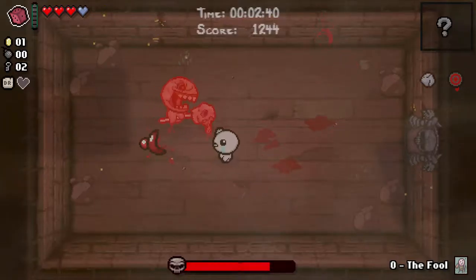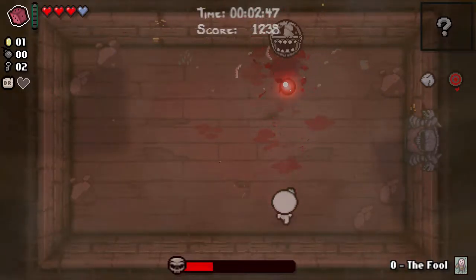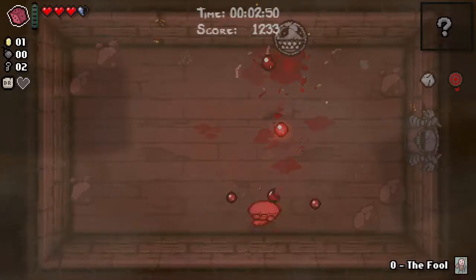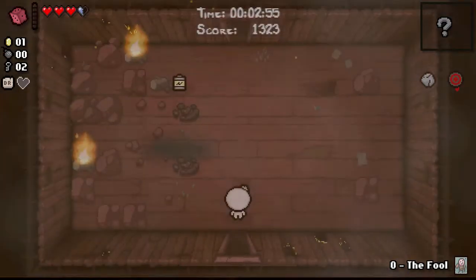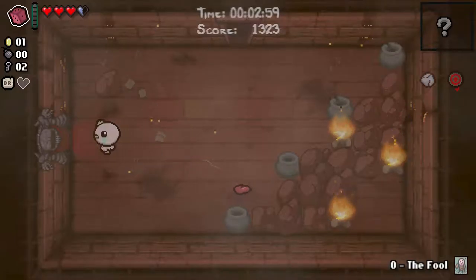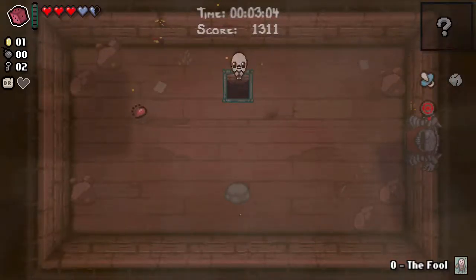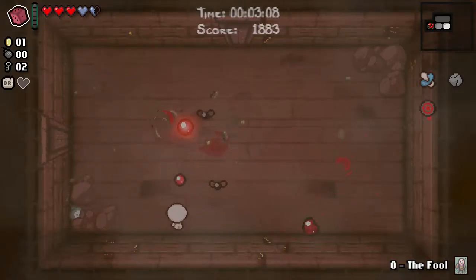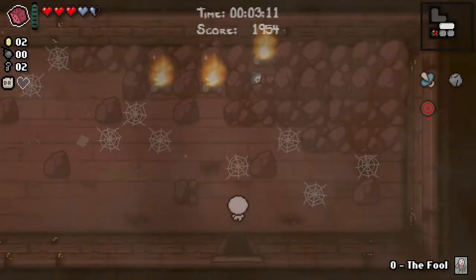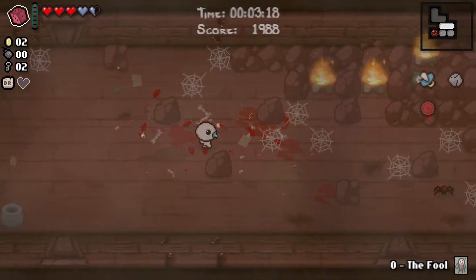We're going to get a Cube of Meat, which is interesting. And we're not going to get a deal with the devil, of course, because deals with the devil don't start until the next floor. I re-rolled a Ball of Bandages there — not sure why. I'll take this Spirit Heart instead, since I've taken some silly damage. I'm going to continue to blame the controller, but I feel like I could have done better in general on that floor despite it. The controller is a handicap — it's just not an excuse.